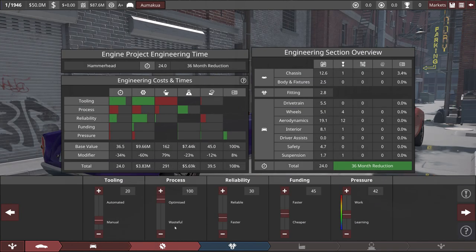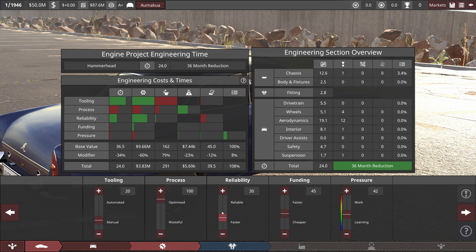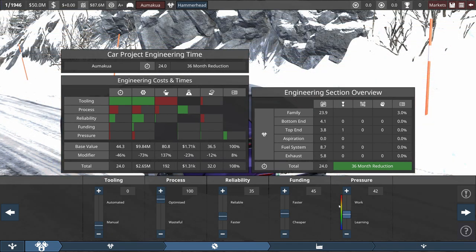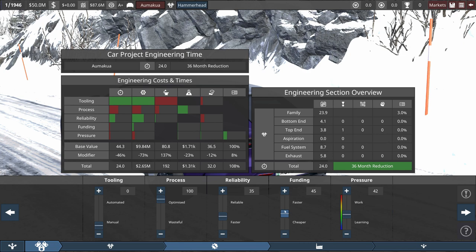Now to the engineering. We had to lower the tooling a lot, which is fine because we're not going to sell a lot. Jacked up the processing to get the lowest cost, lowered the tooling, and had to lower the reliability — only because we wanted to hit 24 months. I know that market doesn't care too much about reliability, but I think it still helps. For the engine, getting to 24 months was even tougher because engineering a V12 takes forever. Tooling had to go all the way to zero, which is fine because it's a small factory that was going to make way too many engines regardless. Process at 100 — had to lower the reliability to get there, and with the funding we're still tight on money.